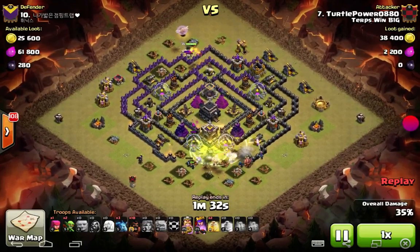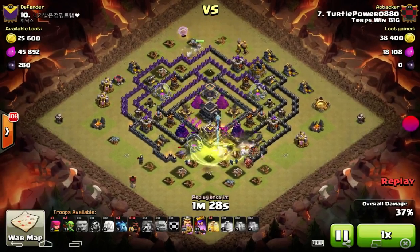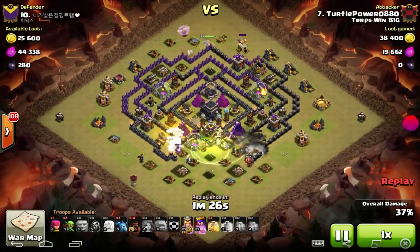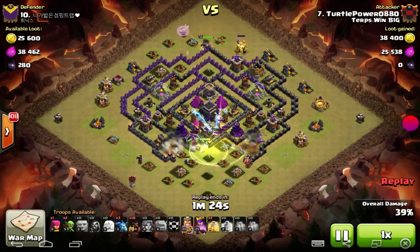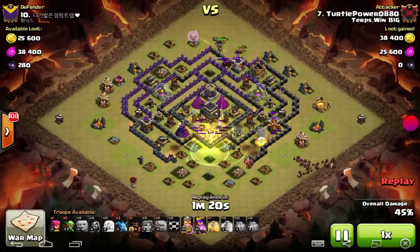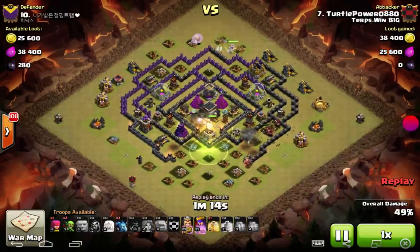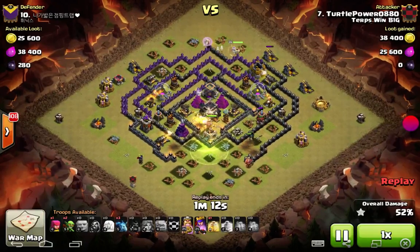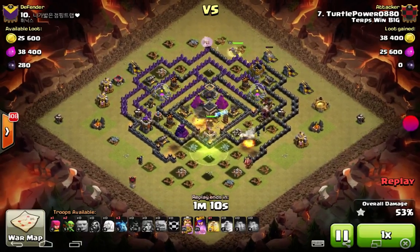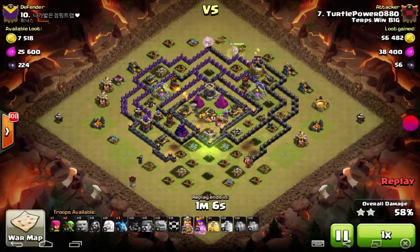He knows that with this southern teaser, there's going to be a lot of bombs at the bottom. So he drops the heal early — takes care of three out of the four bombs. The golems take care of a mess of spring traps. Valkyries go into the core and just start ripping up Teslas, ripping up the Town Hall. He's still got the King at full. A small group of hogs is just going to run around the base and start destroying things.